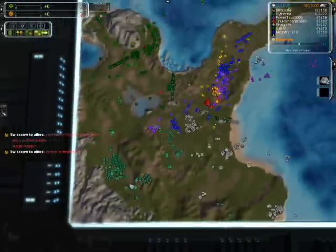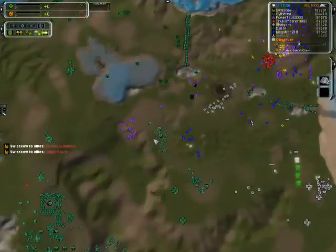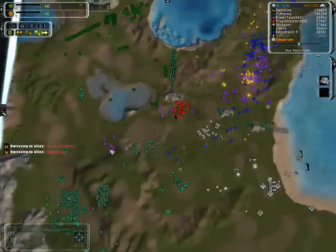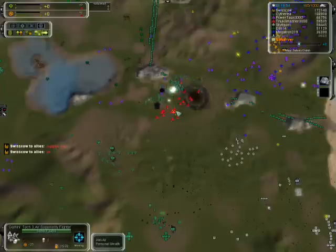We see Sith still beating back any kind of assault with her T2 units. We got a 47-kill T2 bot from her — a really successful ground force. And now we're going to see our first ASF battle: T-Nock versus Sith.